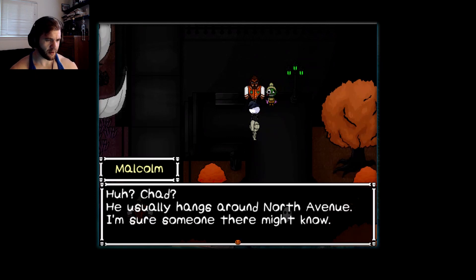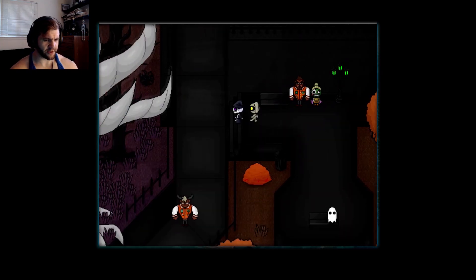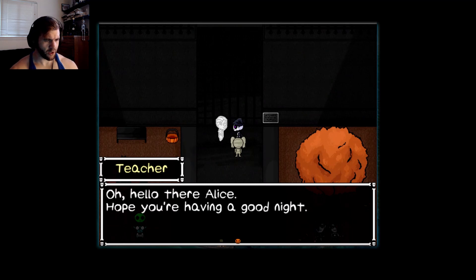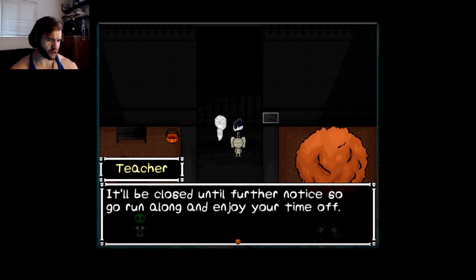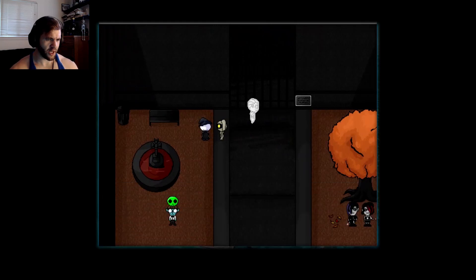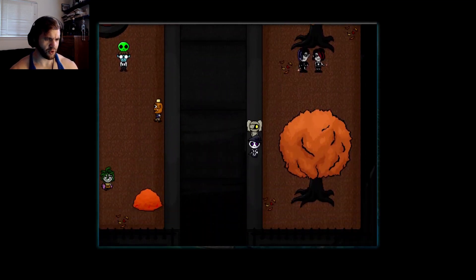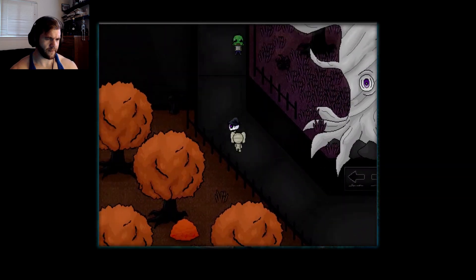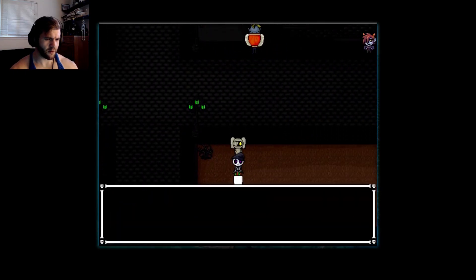Ask about Chad. 'Chad? He usually hangs around North Avenue. There's a little ghost kid named Ted who's always there — maybe he's seen him.' Let's go talk to Ted — I think we already met Ted. A teacher: 'Hello there Alice, hope you're having a good night. Unfortunately school's closed on account of mysterious circumstances — it'll be closed until further notice, so go run along and enjoy your time off.' Is this Ted? Yeah, it's Ted.